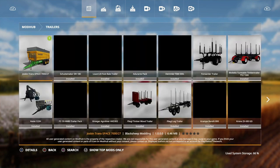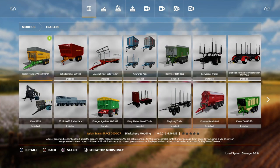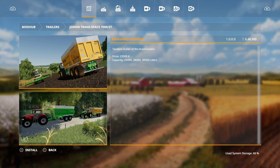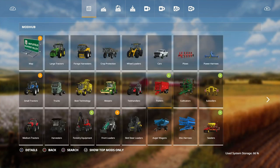For trailers, we have the Joskin Trans Space 7027 — I think this might actually be the first mod from Black Sheep Modding to come in. I really love the Joskin Trans Space 7000 though. It's a tandem trailer of the brand Joskin, price is 23,500, and capacity options are 25,000, 28,000, and 30,000 liters. Black Sheep Modding makes some of the best mods.